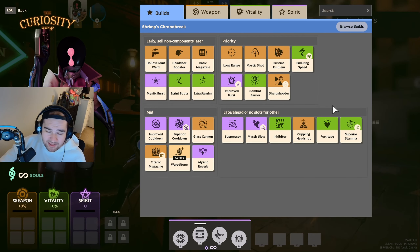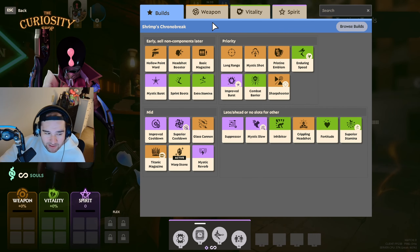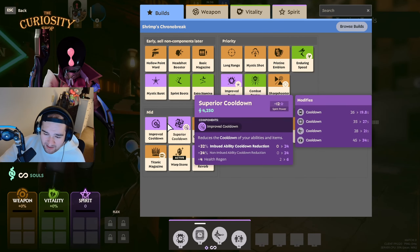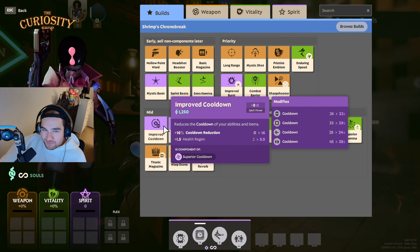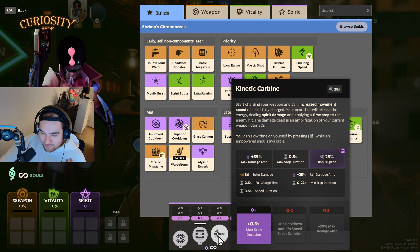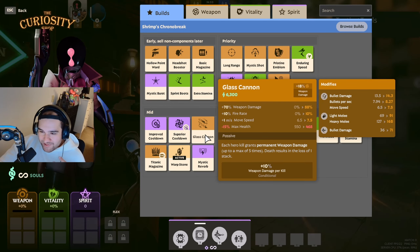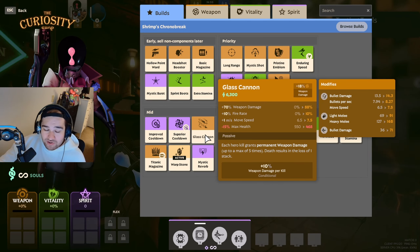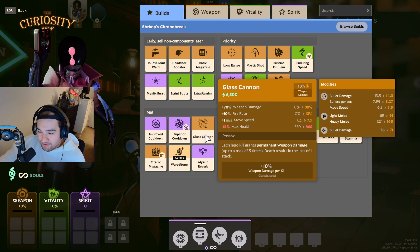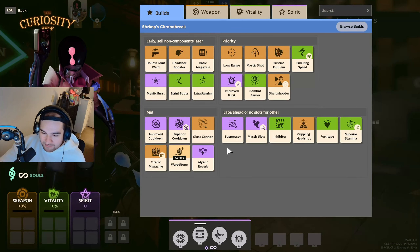It's all up to you based on what character you're playing. For mid game, you'll almost always want Improved Cooldown on any character, and also Superior Cooldown on abilities like an ultimate or a key ability. You can even run Glass Cannon — each kill grants permanent weapon damage, so if you're shredding enemies in late game, definitely get Glass Cannon as it stacks up and you'll deal even more damage.